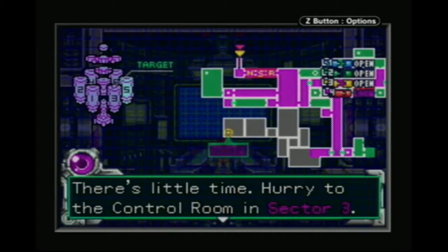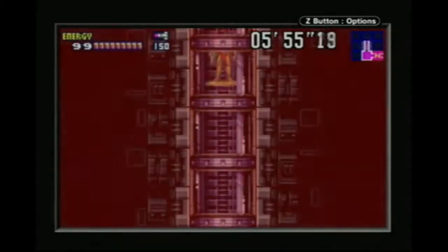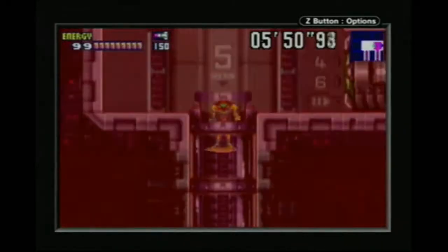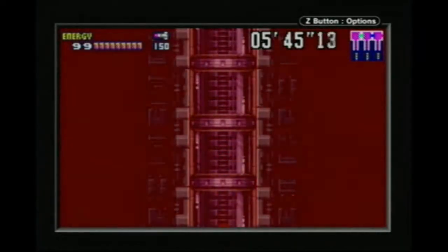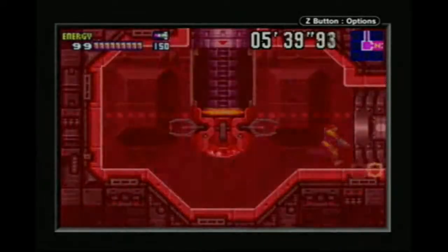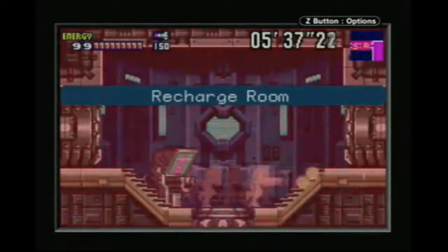There's little time — hurry to the control room in Sector 3. We have 6 minutes to do this. So this could be our first legit game over screen. It won't even let you go to another door. I don't know why you'd want to because you auto-lose in 6 minutes if you don't fix this. The save rooms are even disabled, which — I like that touch.